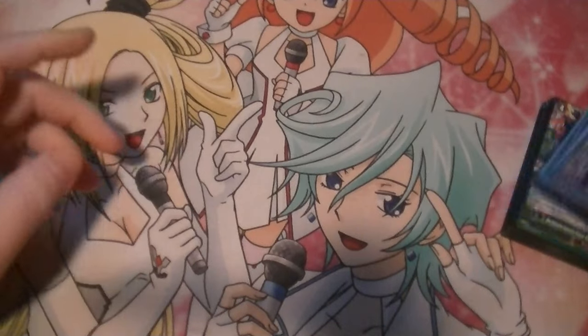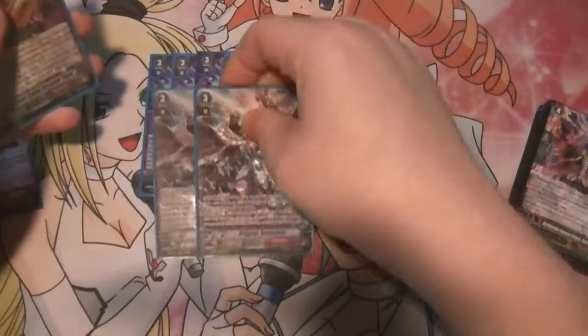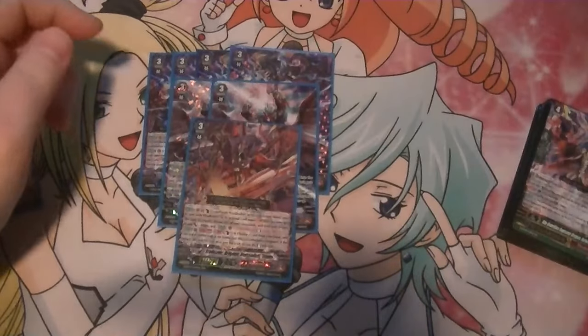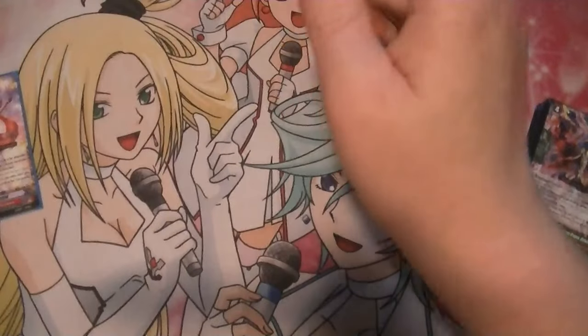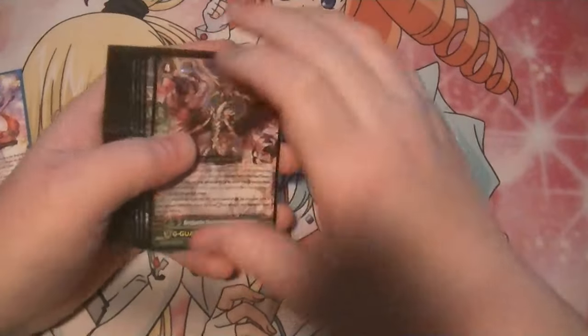The Grade 3 lineup is 4 Sparking, the new Vanquisher — that definitely fixes a lot of issues. 2 of the old Dragonic Vanquishers, and 1 Sigma. Sigma restands if it doesn't hit, so you can imagine swinging several times at like 50,000, 60,000, 70,000 power.